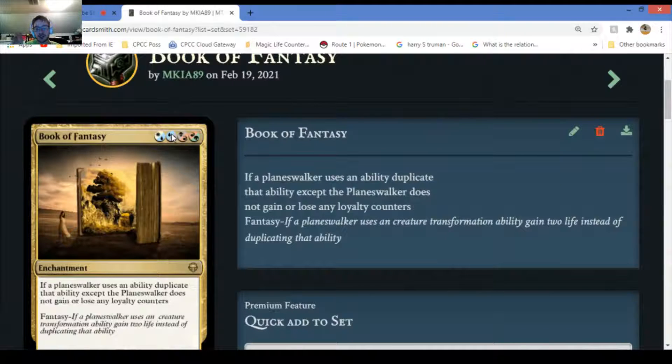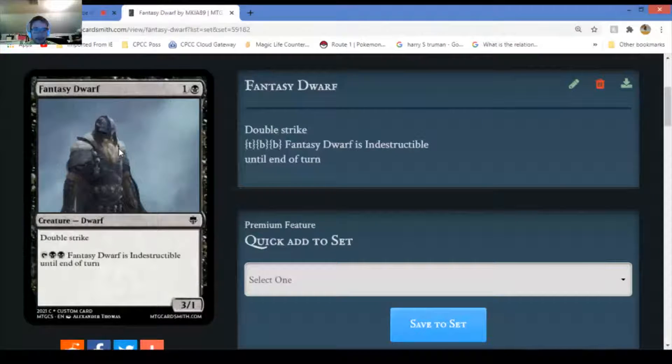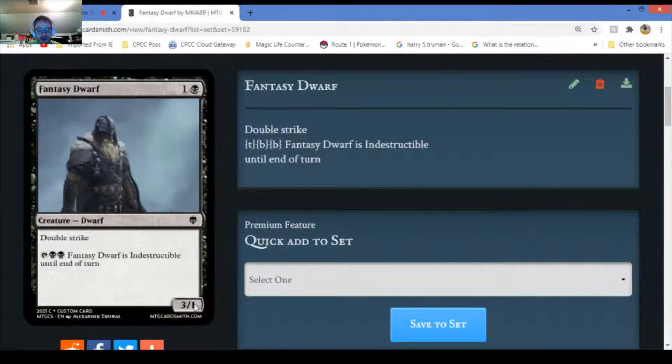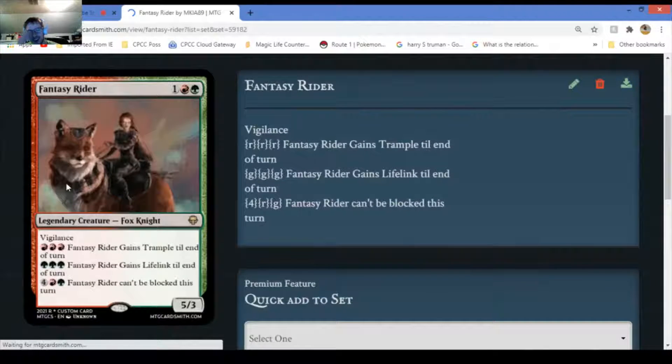It's actually very difficult to cast, which is why it's rare. Fantasy Dwarf - double strike. Tap it, pay two and two swamps, and it gains plus one plus one this turn. Decent card - that's why it's common. Not too powerful. As long as you have at least four toughness you're probably fine.